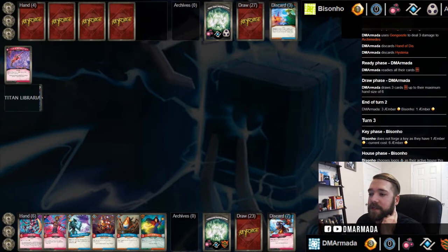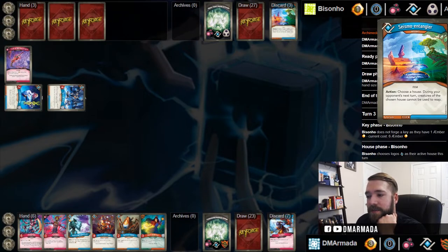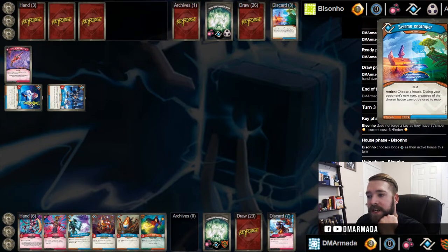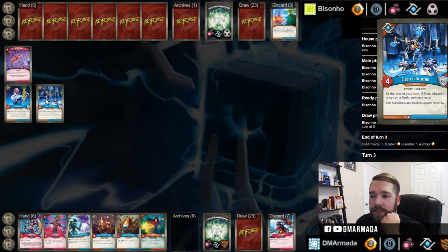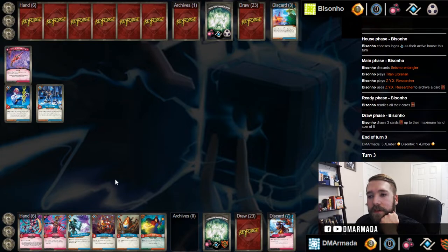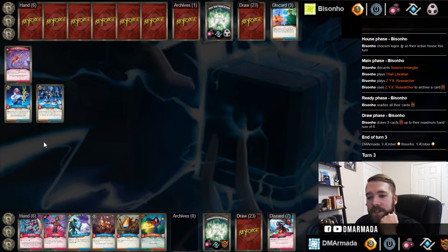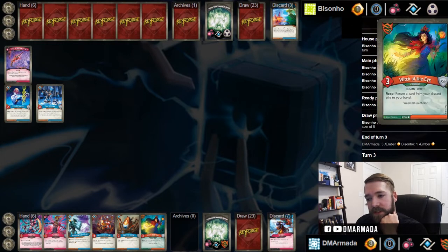He's gonna play Seismo Entangler - oh no, he's gonna discard it. I totally lost a game against Seismo Entangler once. I did not expect it to do as much as it did, but he got it out early and I just had a really creature-based deck that totally flooded the board and he just shut it down. He plays the Zyx Researcher and archives something. Titan Librarian doesn't actually work because it has to be not on a flank. I can play this Pit Demon and a Succubus.